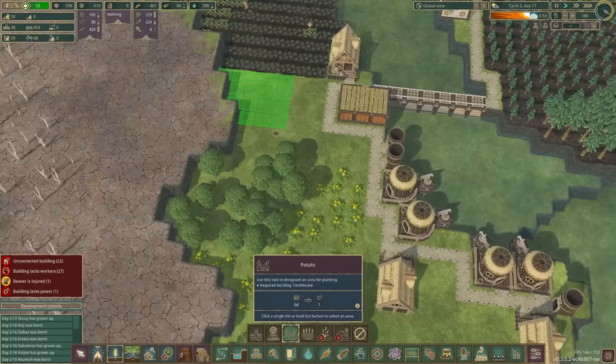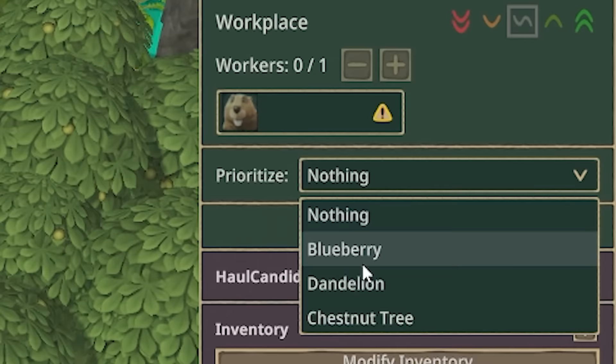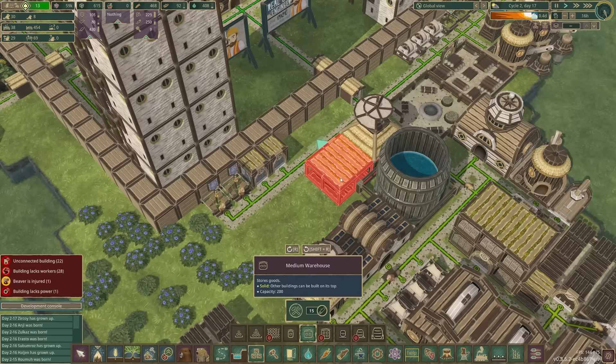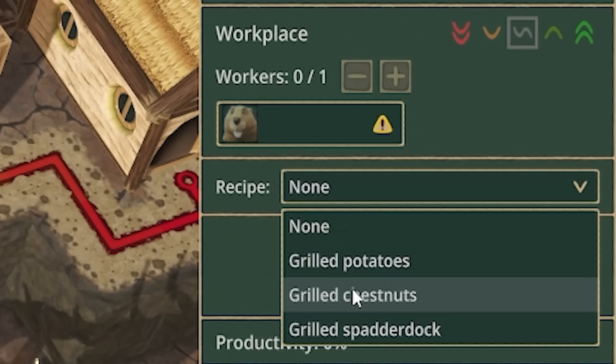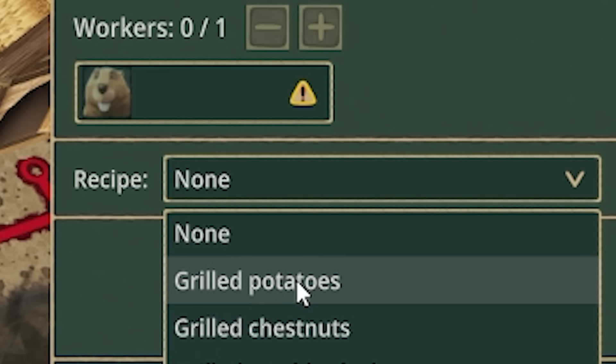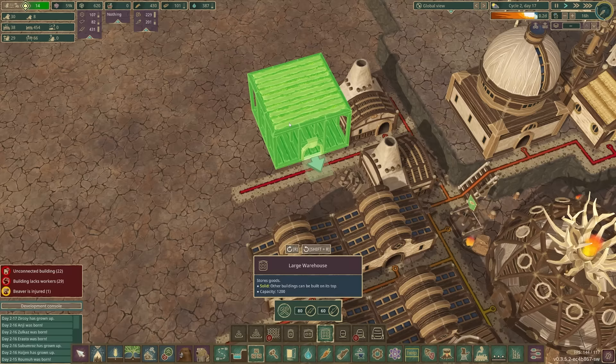We'll plant some potatoes, get some wheat going. Then since there's chestnuts there, let's get a gatherer flag — prioritize chestnuts, thank you very much. We need storage for all these things and somewhere to cook them. Grill those chestnuts, grill those potatoes — oh, I've never had a grilled potato I don't think. A place to store all that stuff.